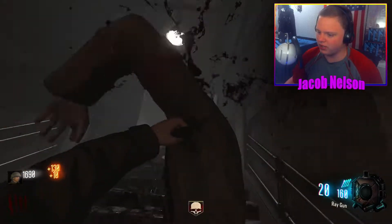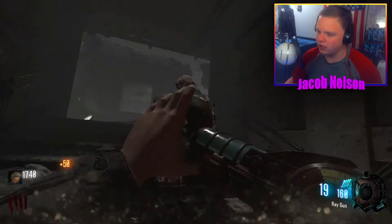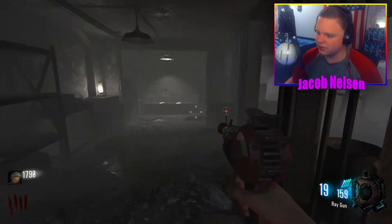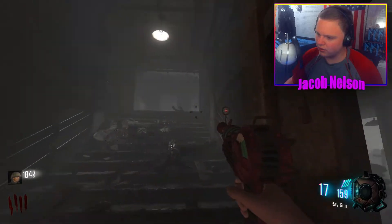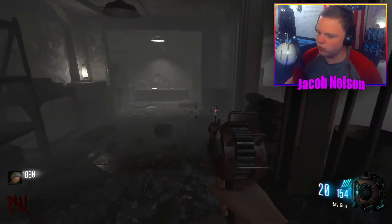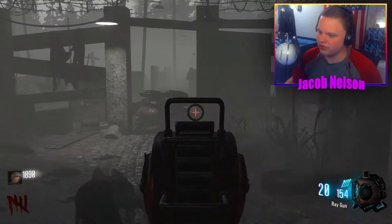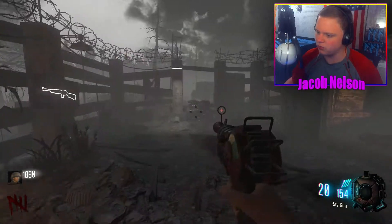We got a ray gun. I wonder if I'm just lucky or if the chances of getting the ray gun were raised because it's probably the only wonder weapon in this map. It does have the same reload speed as your usual BO3 ray gun, but it looks a little different — it's a lot less glowy than the BO3 ray gun. It has the classic weird designs on it, and it also has the reticle under the little bars there, which was not a thing with the World at War ray gun.